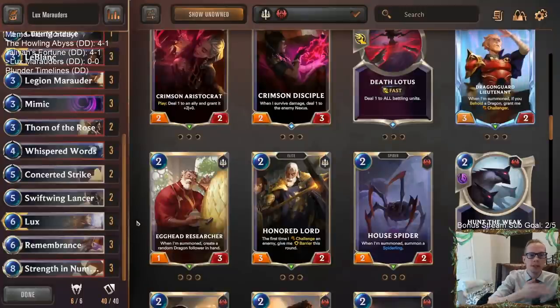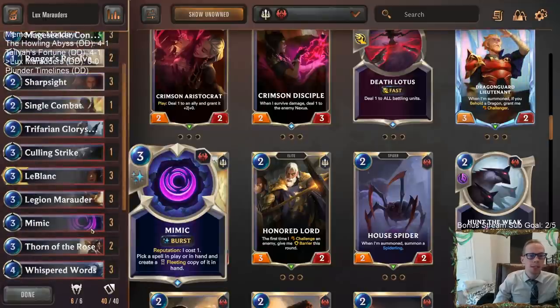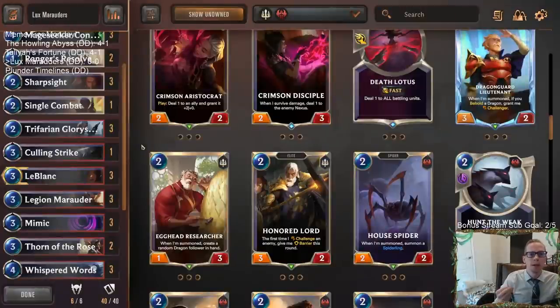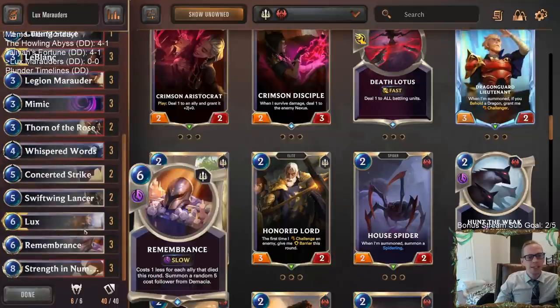Final Sparks can get rid of blockers for our Marauders. What we're going to be doing in here with Noxus and Final Sparks is playing Mimic — pick a spell in play or in hand and create a fleeting copy of it. So whenever we make a Final Spark, we're going to try to Mimic-copy Final Spark and be able to have multiple Final Sparks. That could be really cool if we have two Mimics in hand and we can make a Final Spark and then go Mimic Final Spark, Mimic Final Spark.